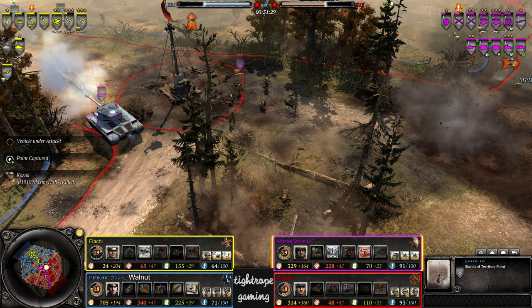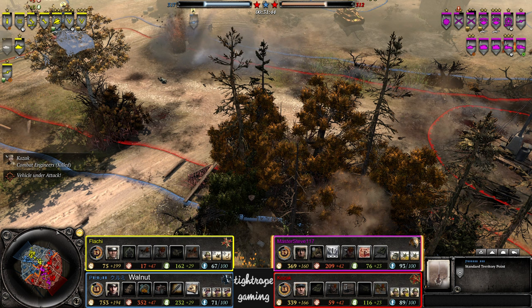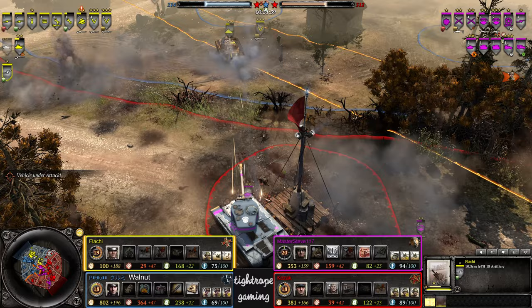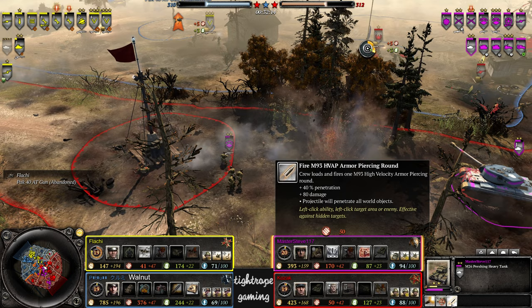Master Steve is pretty much at pop cap limit now once everything's reinforced. Not many places for him to go — maybe could invest in some BARs for his riflemen or some bazookas on the rear echelon. Does have enough munitions to get a few of them. Command engine is dead down here — was that the howitzer? Seven kills on it now for Flachy. He's picked up a bit of momentum. He's overstaying his welcome there with that Panzer 4.